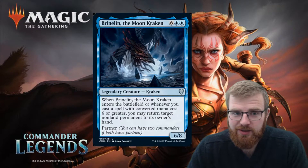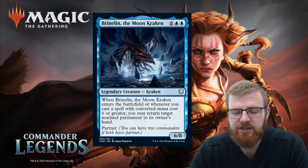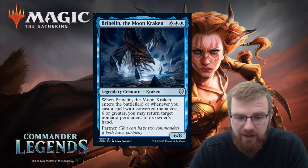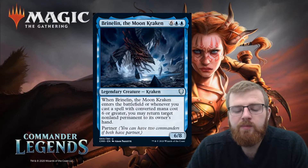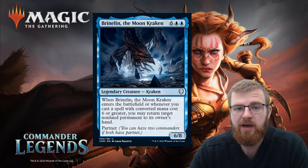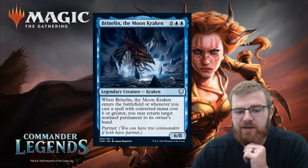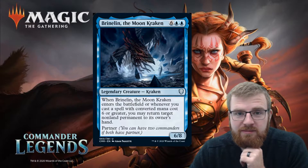Another of our partner commanders — Brinelin the Moon Kraken. For six blue blue, it's a 6/8 legendary creature Kraken, so this is eight mana. When Brinelin the Moon Kraken enters the battlefield, or whenever you cast a spell with converted mana cost six or greater, you may return target non-land permanent to its owner's hand. I think this is a 'I want blue in my commander deck' card — I'm going to have this in combination with another commander, and play it late game if I have the mana and need to.